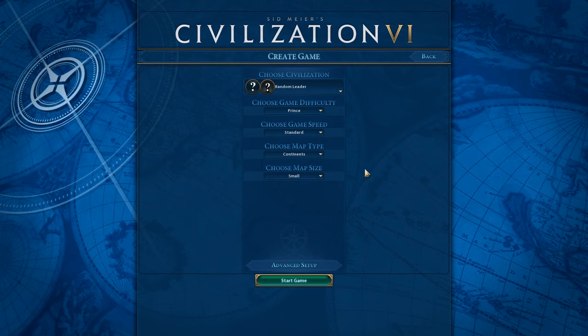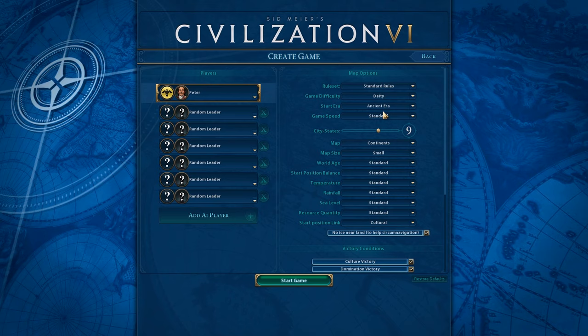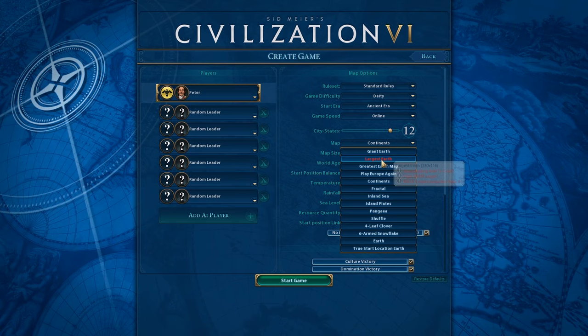We are going to be playing Russia, specifically Peter. We are going to be playing on standard rules with a deity game. We're going to be starting in the ancient era, and also playing on online speed. We're going to be playing with 12 city-states and we're going to be playing on the giant earth.